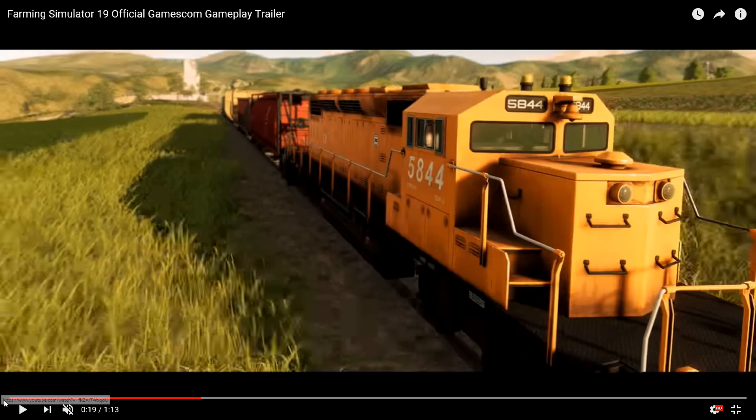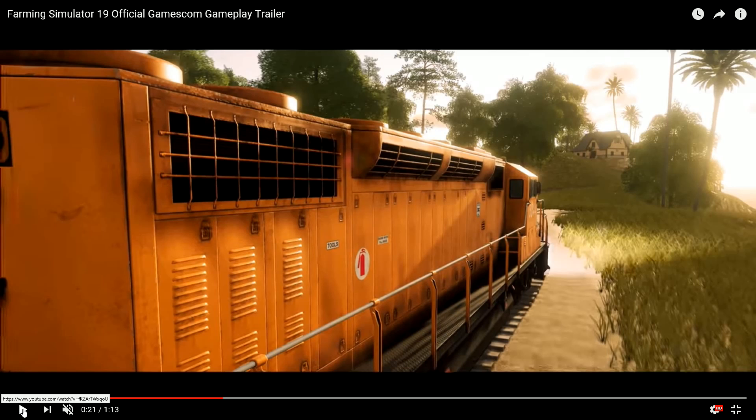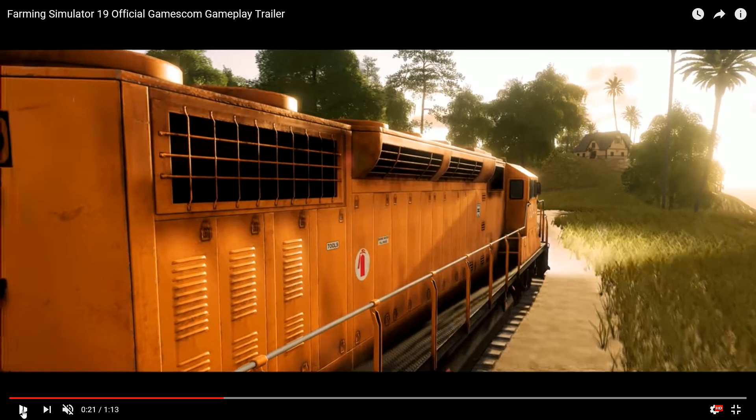This looks like a train in the US - this definitely looks like a train in the US. But wait, we've got a palm tree right there, so maybe this is a train on the Estancia Lepacho map and the first one was a train on the US map.